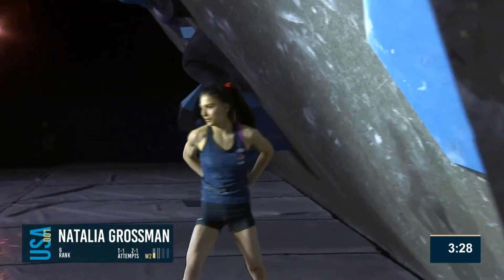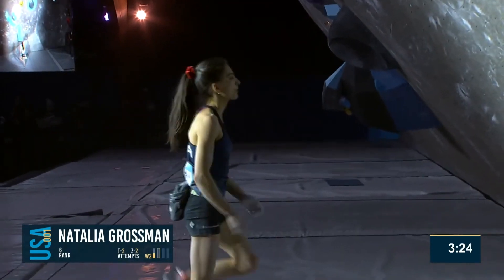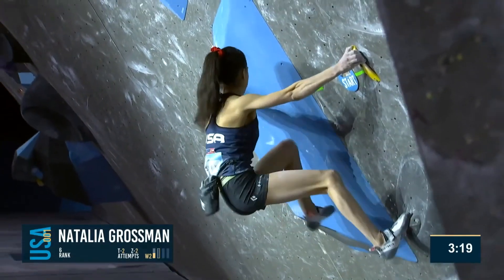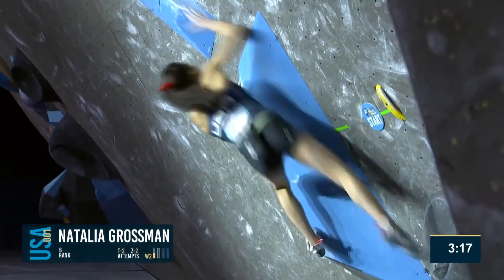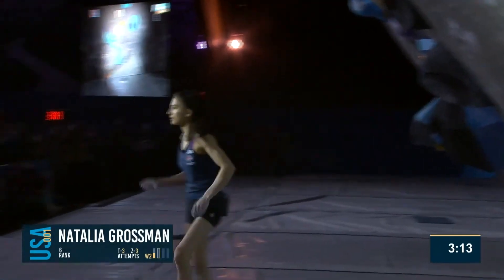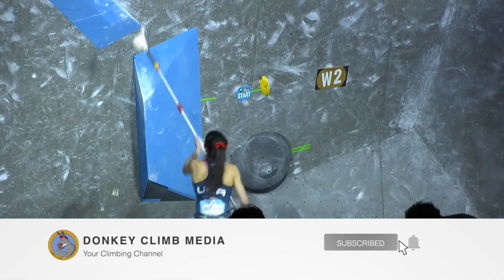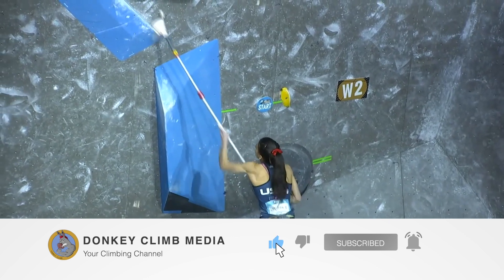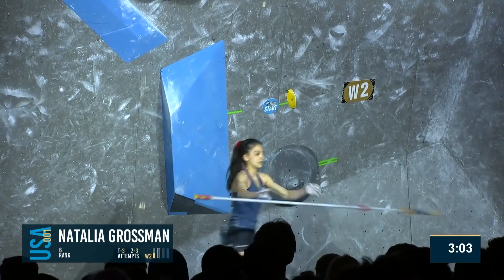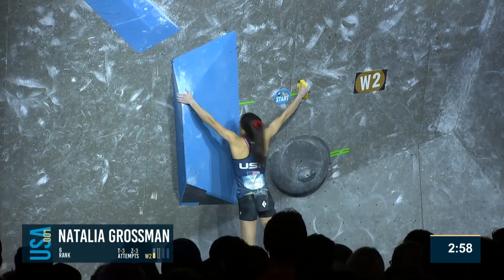She wanted to change it up there — go double hand. She thought that the left hand push makes it harder to bring your left foot up, and you're not going anywhere unless you get that left foot up. It looks like she is going for the double — back to the push. Using that volume there, we can see the starting hold — that's what she's pushing off against. The inside of this volume gives her the angle to throw her hips to the left and therefore have what is called the directional force on this hold, which simply means you're pulling on it in the right direction.